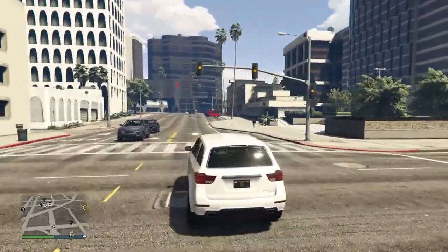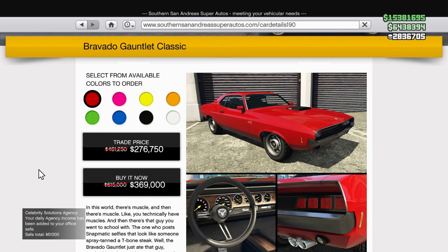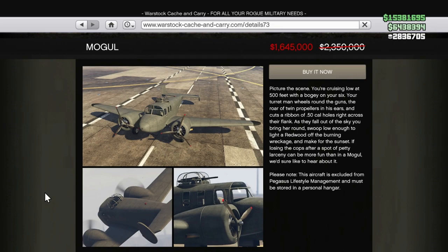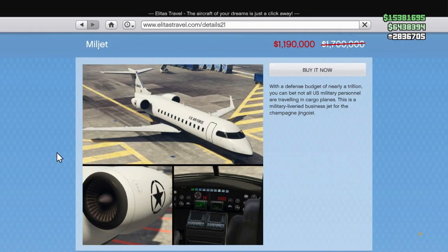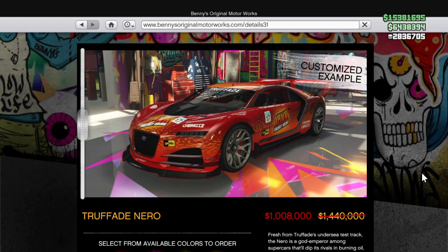Now moving into all of our discounts: on Legendary Motorsport we have the Grotti Itali RSX on sale. On Southern San Andreas vehicles, the Bravado Gauntlet Hot Wings Classic is on sale. On the warstock, the Mammoth Mogul and the Buckingham Miljet are both on sale. And on Benny's, the Elitrophied Nero is on sale.